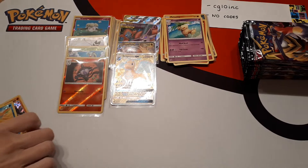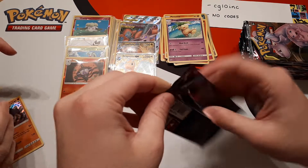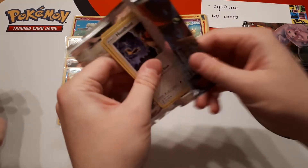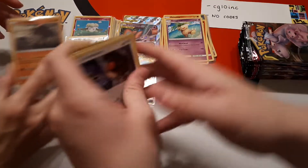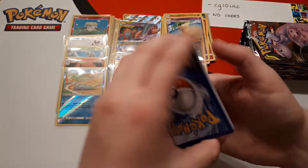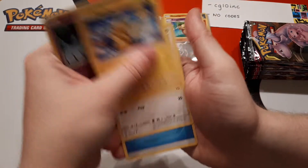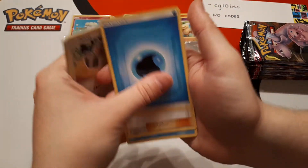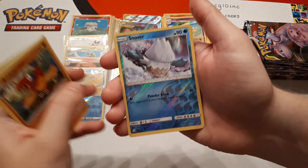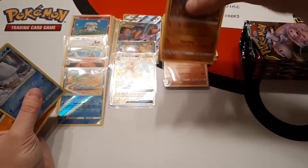So maybe if the Pokemon community comes together, we can pool all our statistics. If you plan on opening Unified Minds booster boxes, take note of the hits, the full arts, and let us know which side was better — left or right — as far as the hit breakdown. Snover is reverse and the rare is a Zygarde.